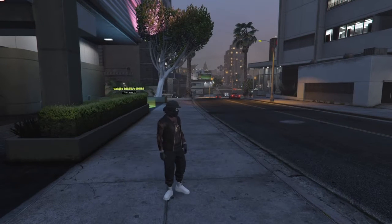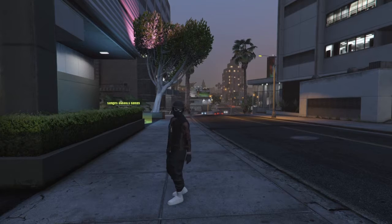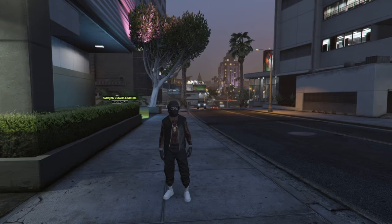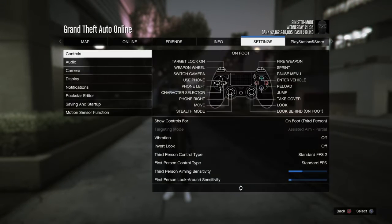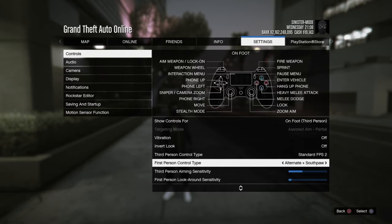Let's get into this video and bring you all the tips and tricks I've learned against sweaty try-hards that you can use to get even. The first trick is: open up your options button, go across to settings, go to controls, and change your settings from Standard FPS 2 to Standard FPS — and I'll show you why.